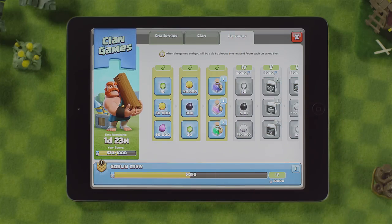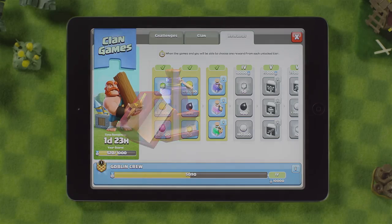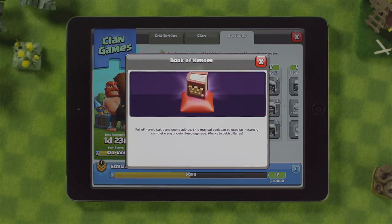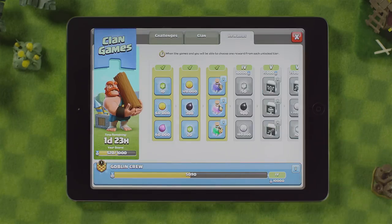Check here to find out what you can win. The most sought-after rewards are the new magic items. These are new types of magical rewards that give you instant benefits. Like the Book of Heroes, instantly completing any ongoing hero upgrades in both of your villages. Or the Resource Potion, greatly boosting your resource collector efficiency. And many more.